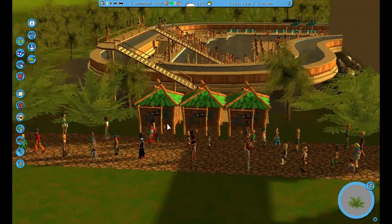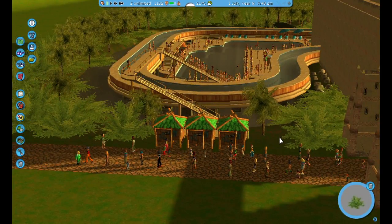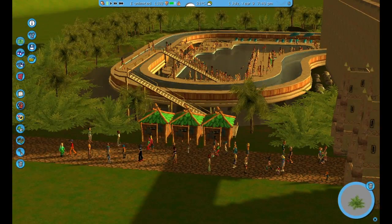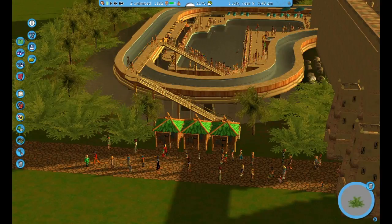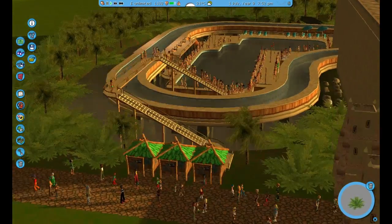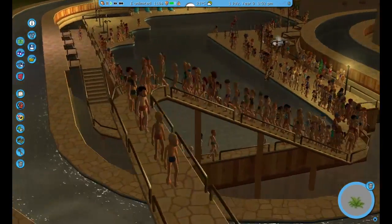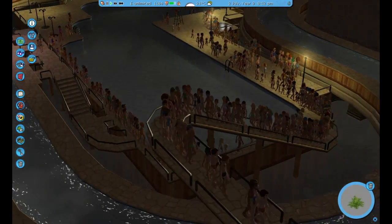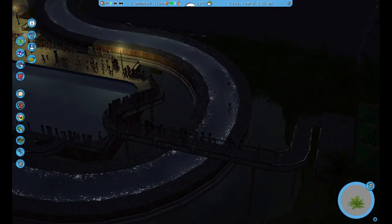If you've seen the previous part of super construction, you would have seen the overcrowding problem we had in the Southern Swamp swimming pool. I've built this path and those three beach huts there, and you can see that the problem was no one could leave. We've got this massive train of park guests rushing to leave for the exits.